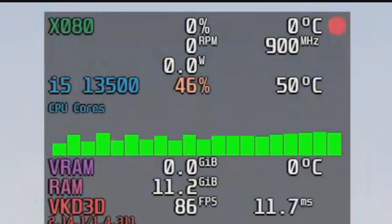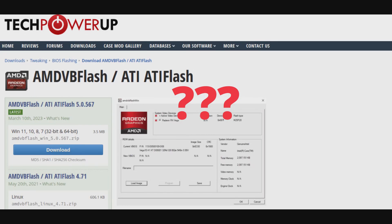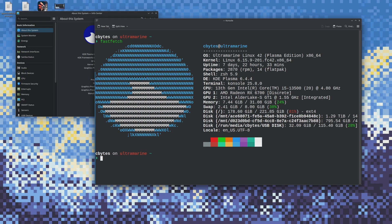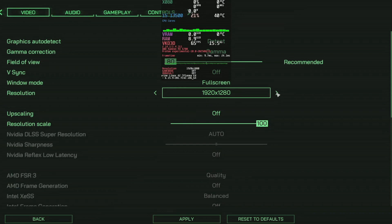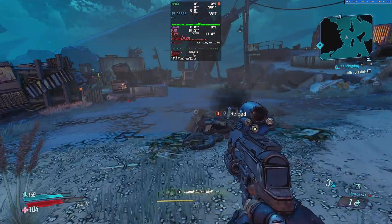During testing, I found it doesn't report much to MangoHUD. That may be fixable if you flash it with a RX 6700 vBIOS. Here are the specs of my system on screen. I'll be testing everything at 1440p. Let's see what this little mining relic can do on Linux — let's start off with Borderlands 3.